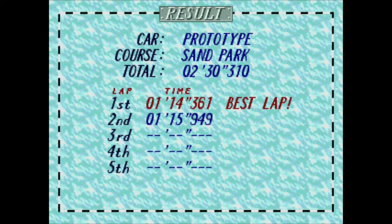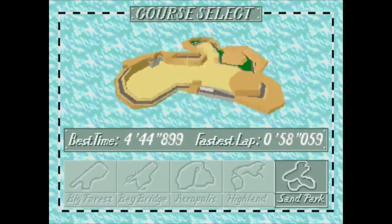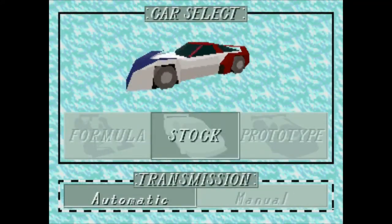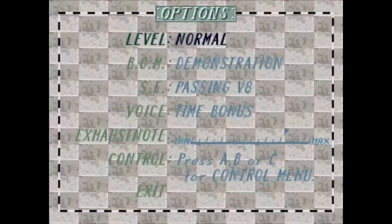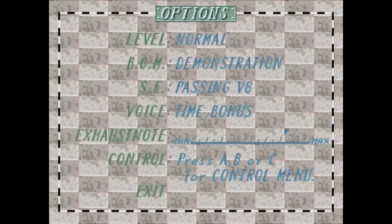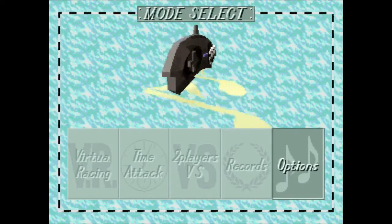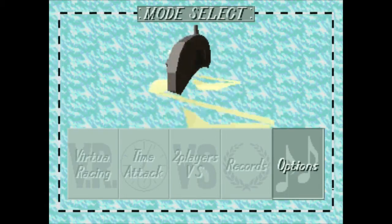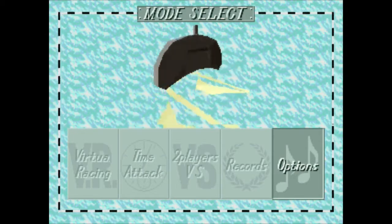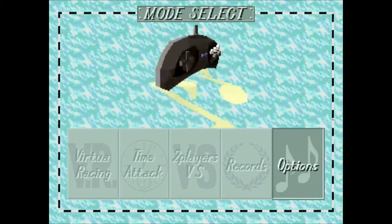Fastest lap — that could be my lap, for all I know. I have a feeling it's not. I definitely don't want to go to manual transmission. Two players would be kind of cool. What's under option — let's just double check. Oh wait, there's an easy mode! Well, little boys play on easy, men play on normal — or sometimes we play on easy when we realize there is actually an option for it before we start playing. But it's too late now, because we already did it. Alright, we've checked out Virtua Racer here on the 32X.